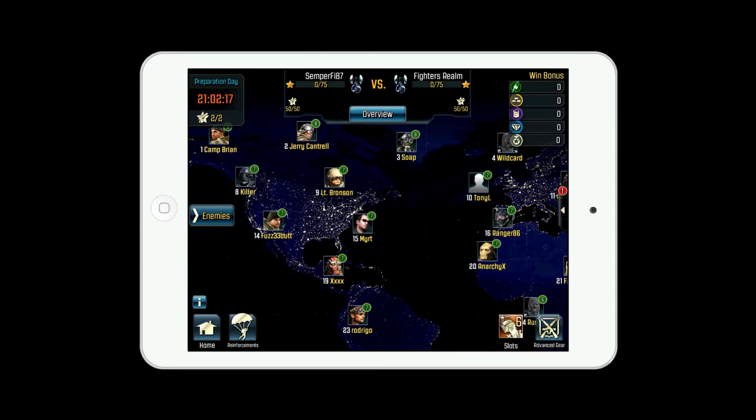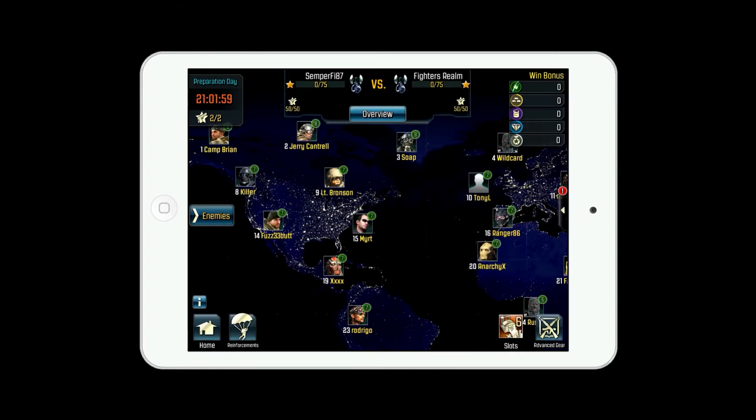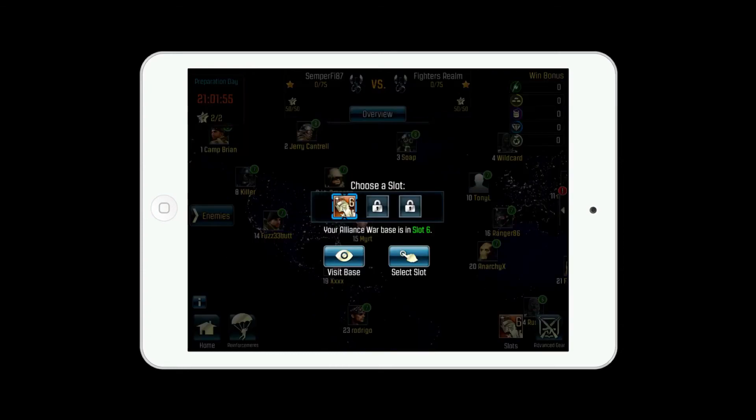You have your home button to go back home, and your reinforcements button, which shows what troops were given to you. I recently had it full but someone gave me troops I didn't approve, so I deleted all those troops. At the bottom you have your war slots — you get one war slot where you create your war base. If you don't change it, your current base will be used as your war base.